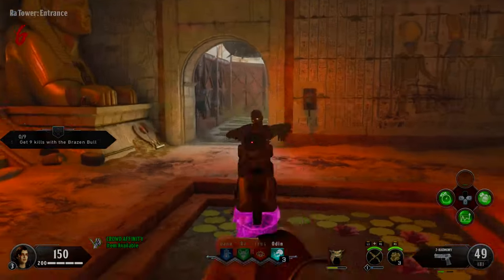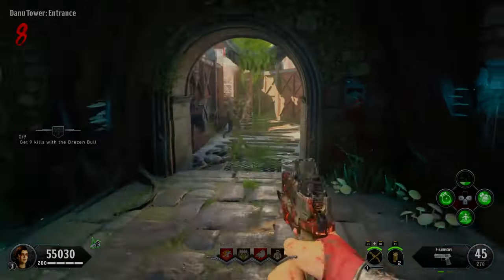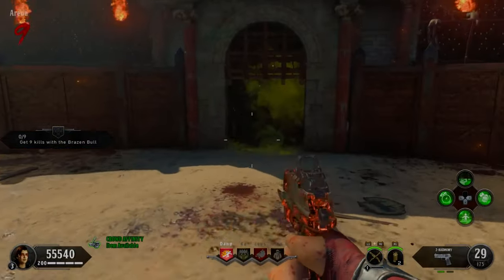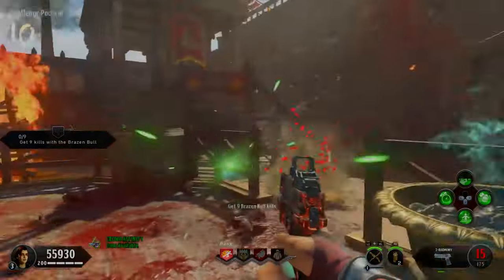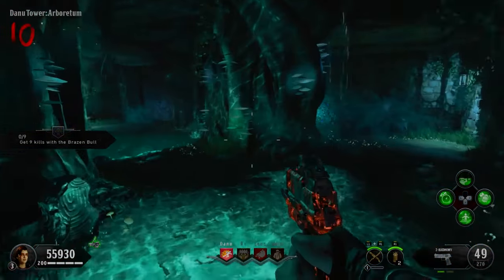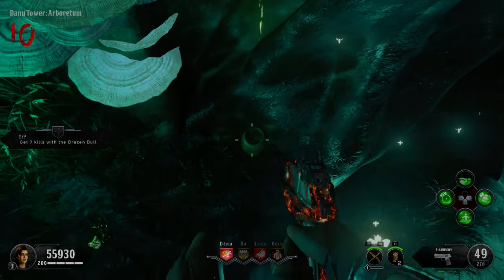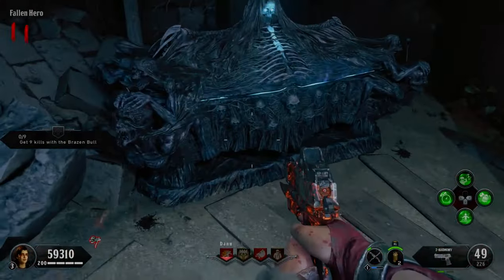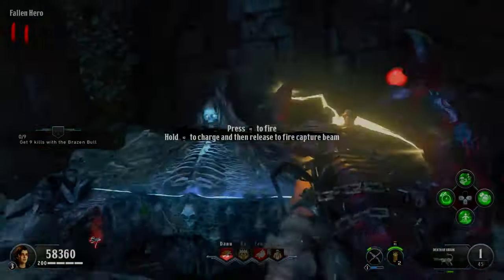Now keep good affinity for at least a whole round. Raise your affinity by completing trials, killing gladiators, and getting trap kills. Don't step in fire or go down as that will lower it. Your thumb just needs to be green and say 'item available.' End the round with good affinity and you'll hear a quote — the crowd will throw a golden cup into the map. Pick it up, go to the bottom of the Danu tower, knife the tree to place the key, and interact with the ground underneath to place the cup. End the current round, come back and the cup will be full. Take it to the Mystery Box, poison it to turn it green, then hit the box to get the free Death of Orion.